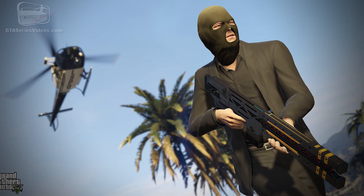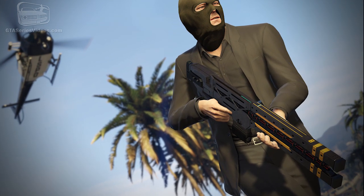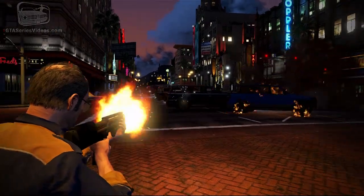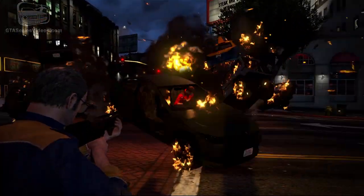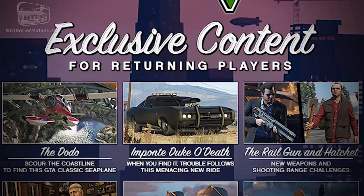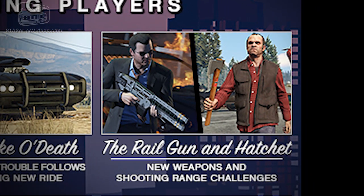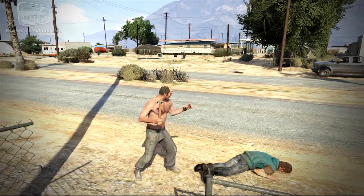Two new weapons will be available for returning players. The first is the futuristic Railgun — a high-powered, high-velocity experimental military tech rifle equipped with explosive ammunition, which will also be used in its own set of shooting range challenges inside the two Ammu-Nation shooting ranges. Together with the Railgun, players will also receive a brutal melee weapon: the hatchet. This will be a short wood-and-metal hatchet, so we can expect it to have the same animations as the hammer.